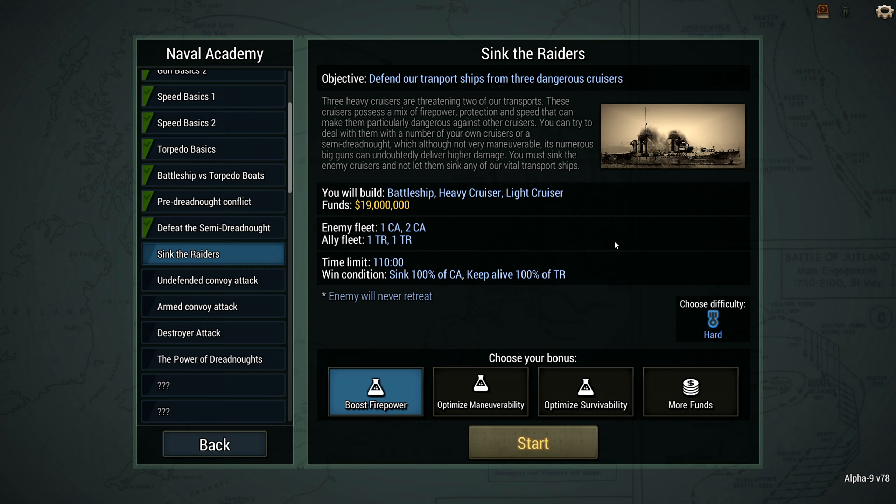You must sink the enemy cruisers and not let them sink any of our vital transport ships. For this mission we were building a battleship — I didn't go through heavy cruiser or light cruiser, so that's a small spoiler.